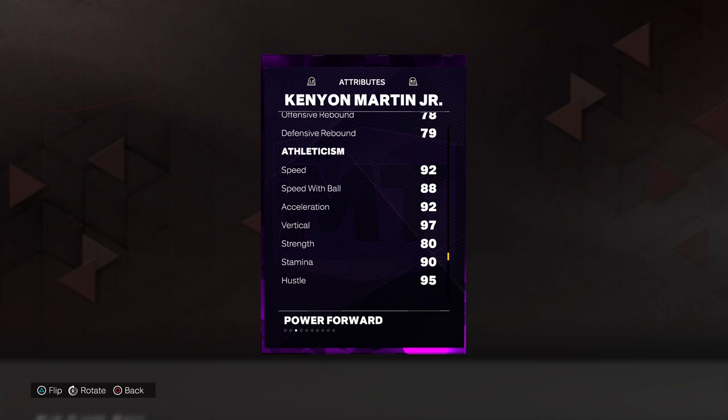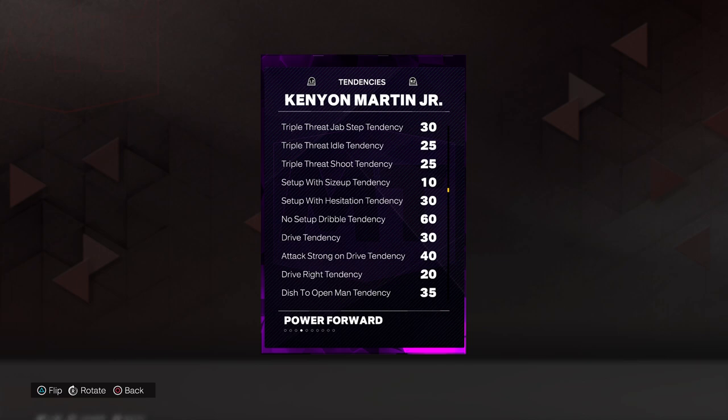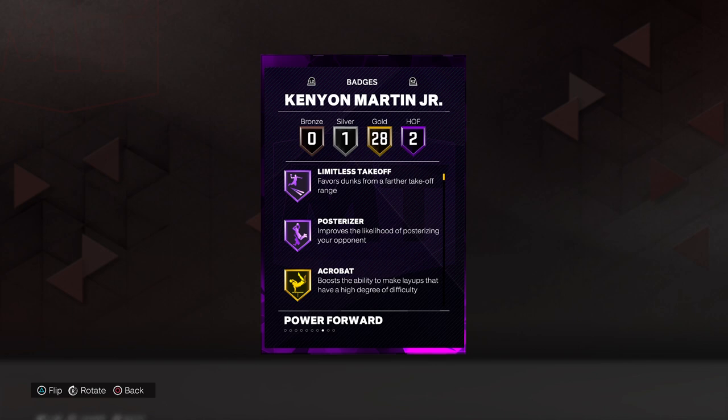We got 92 speed and acceleration, 88 speed with ball, 97 on the vertical, 80 on strength, 89 lateral quickness. We got 80s on the mental attributes except for offensive consistency which is 95. We got 95 on the driving dunk tendency and flashy dunk tendency, and 99 on the alley-oop dunk tendency.